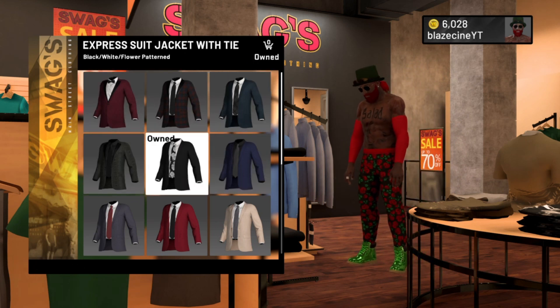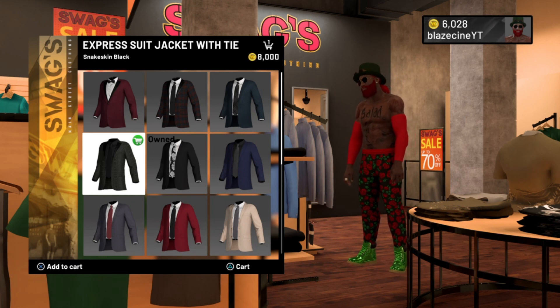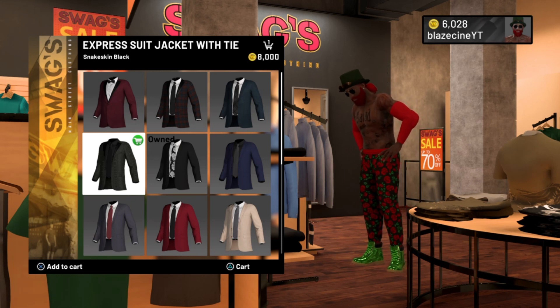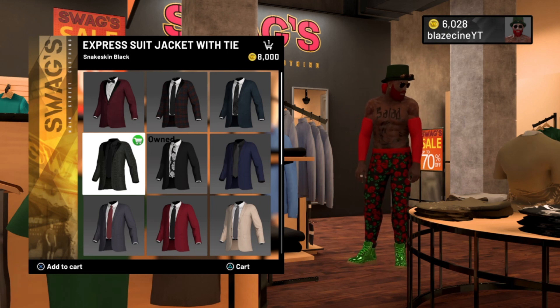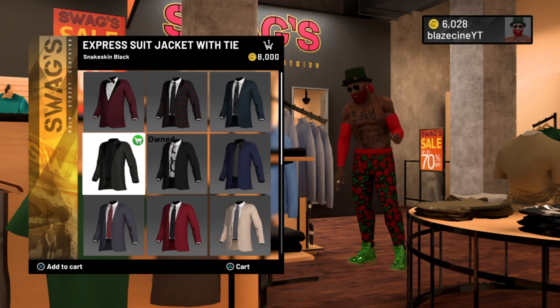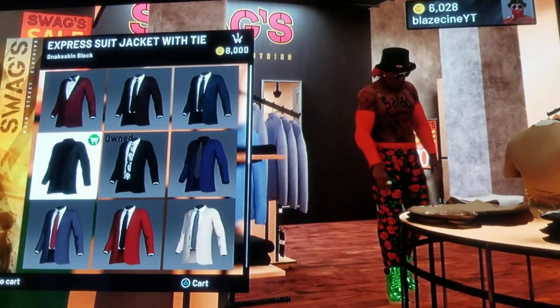Now that we're back at Swags, listen carefully — this is the part where most people mess up. Put down your controller, listen first, then go do it. Go to suits, go to Express Suits as usual. Once you pick the suit you want, add it to cart. Do NOT press triangle, do not check your cart. Just add it. If you press cart and view it, you're gonna have to restart everything. Just add it to cart but don't actually look at it.